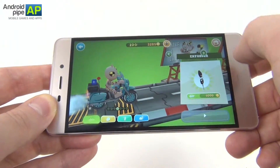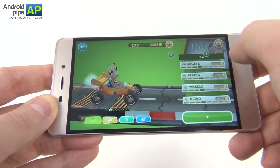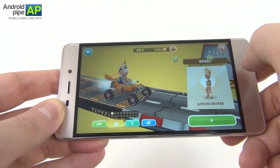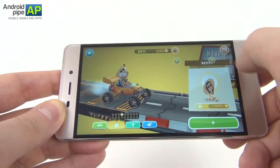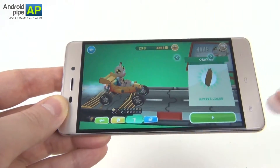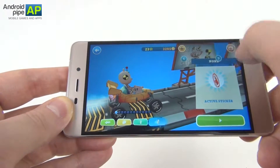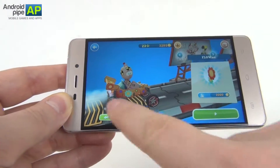Of course you can exchange your vehicle if you have enough currency — the Enforcer, the Comet, the Juggernaut, Silver Spirit. You can also change the driver: Lil G, Candy, Buzz, Betty, and Retty, and paint your vehicle. And finally use decals such as those ones you see here.